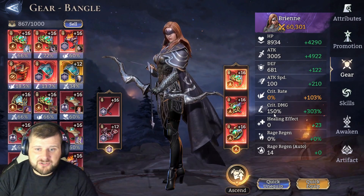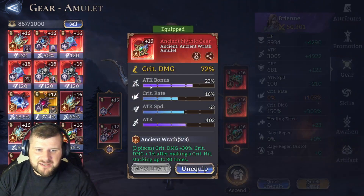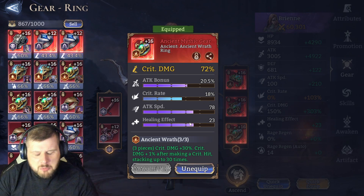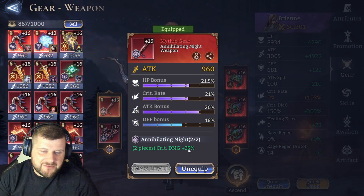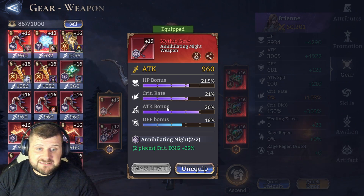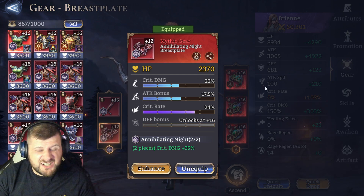Focus on those four stats: attack, attack speed, crit rate, crit damage. The perfect rolls are crit damage, attack bonus, crit rate, attack speed, flat attack. On the weapon and chest we have Annihilating Might — crit damage plus 35% — because our crit damage is already high and we're scaling it further. Crit rate, attack bonus, attack speed, and crit damage would be perfect.